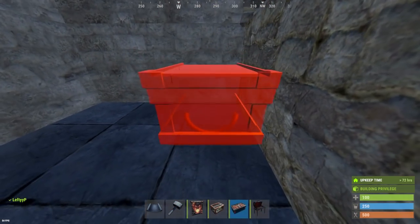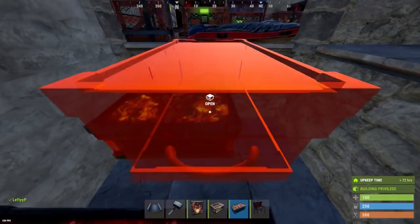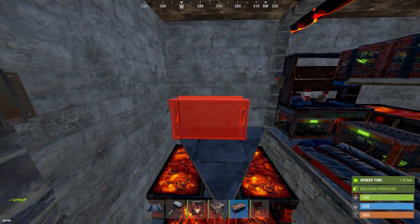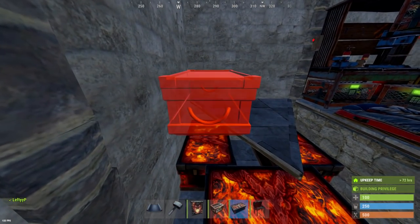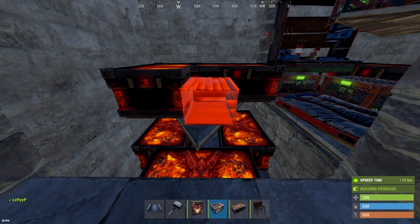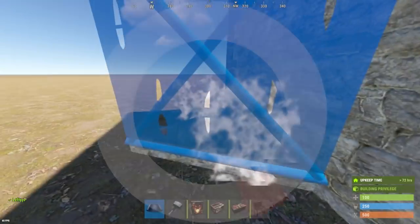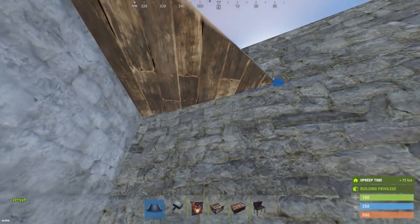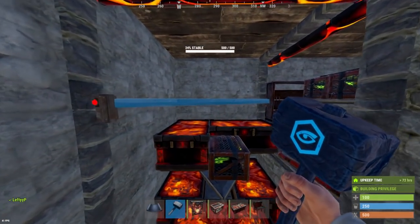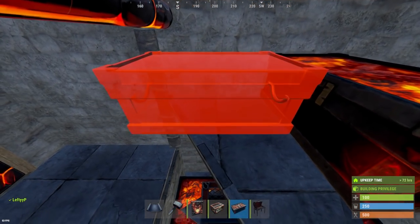With a triangle we can fit three boxes under here. Place a triangle above that and we can fit two more boxes. Now again, coming outside using the foundation trick, place another triangle facing to the left. Place two more boxes on top of that.